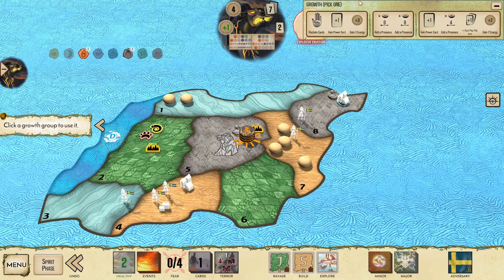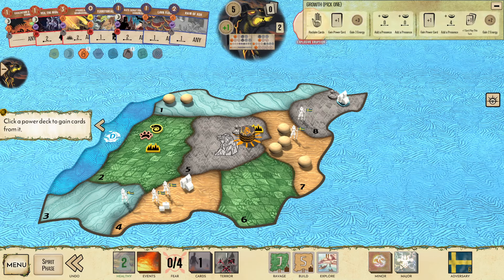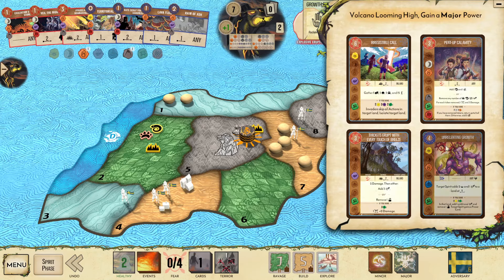I could get a power card here but I don't think I need it. We reclaim here and we just need to find an answer for my D4 — we're in a phenomenal position. Let's get a major. There's Pent Up, Unrelenting, Thickets — these are all game winners. Pent Up is pretty insane, as I could do Lava Flows and Territorial this turn and then Pent Up for a ton of damage.